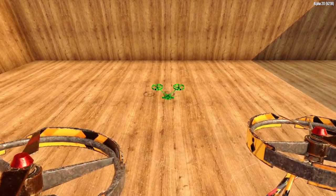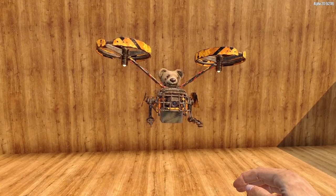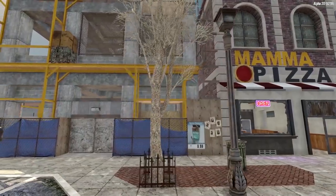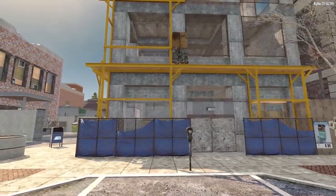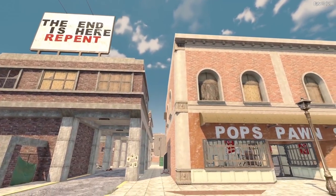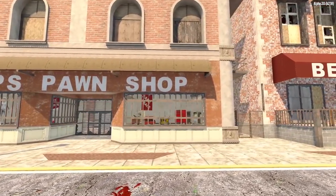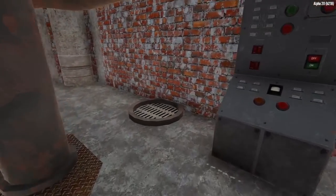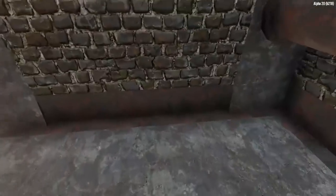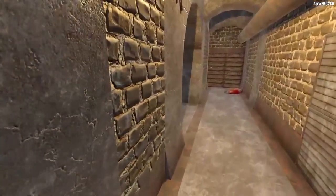All in all, the new items added to 7 Days to Die Alpha 20 are pretty darn sweet, and I will be releasing tutorial videos going into deep dives on all of the new items added to Alpha 20. The next section I want to talk about is POIs, or Points of Interest. The Fun Pimps went all out with regards to new POIs — 175 new POIs were added, and 25 older POIs were revamped. They've also added in a sewer system and underground areas for you to explore. The amount of new content in Alpha 20 is absolutely insane.